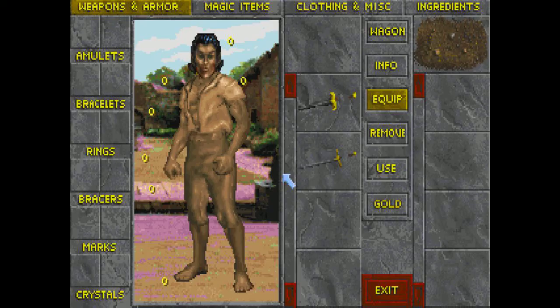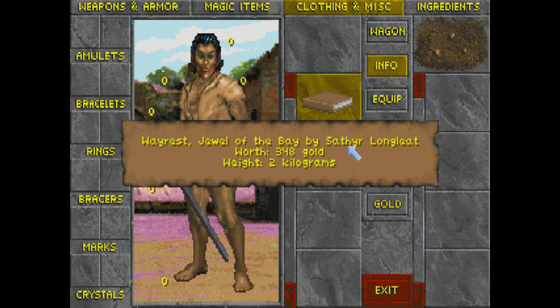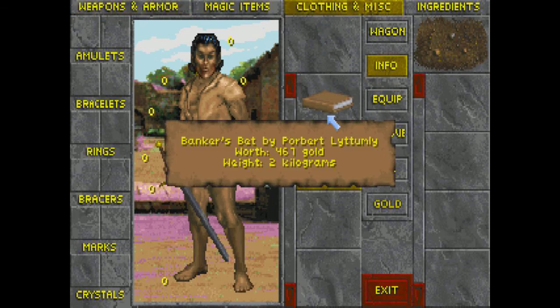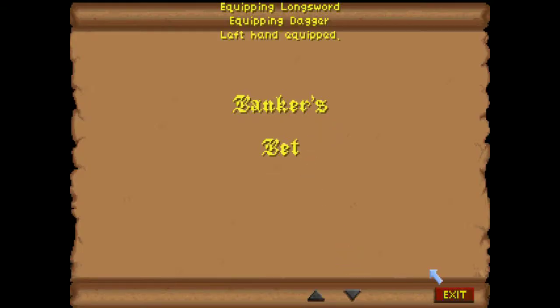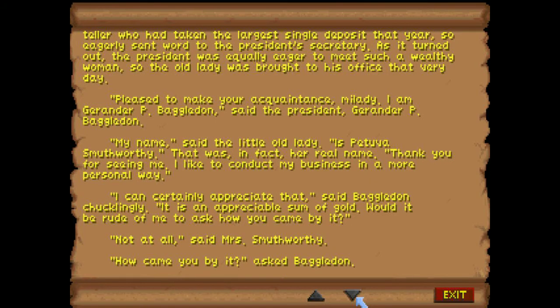Let's go in and have a look at our inventory. We've got our Iron Longsword and Ebony Dagger, our Spellbook, and two books: Banker's Bet and Wearest Jewel of the Bay. Banker's Bet is worth a read, by the way — it's quite good. I'll open this book up so you can freeze frame and read through it. It's hilarious.